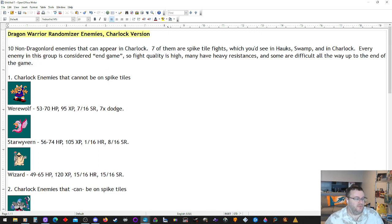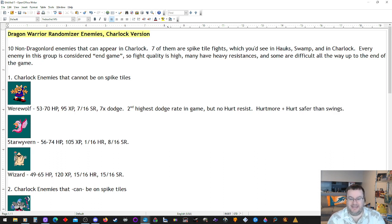Werewolf has 53 to 70 hit points, 95 XP, 7 out of 16 sleep resist, and 7 times dodge. They have the second highest dodge rate in the game, but no hurt resist. Hurt more plus hurt is safer than swings because, again, second highest dodge rate in the game — never trust your life on a swing with a Werewolf — but otherwise they are inefficient XP. 95 experience is pretty low compared to the rest of the enemies here. You can do better.